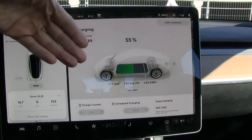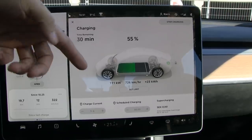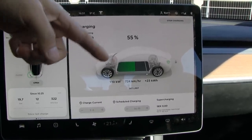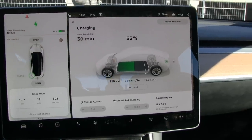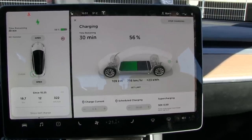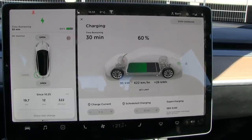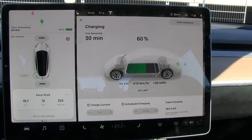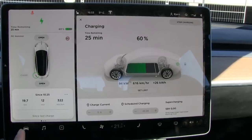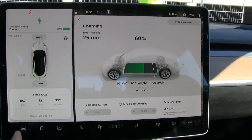It seems like there's been some change so that it tapers off about 10% later. In the US it started tapering at 45% and then went down. This is really promising. At 60%, it dropped below 100 kilowatt — it's now 95 kilowatt. But it's still fairly fast — it reports at 600 kilometers per hour added range.